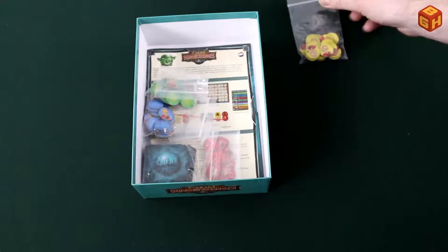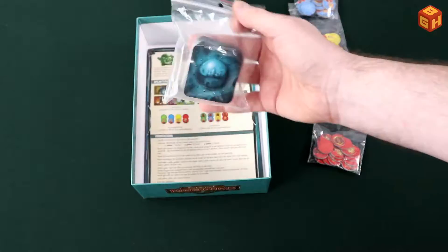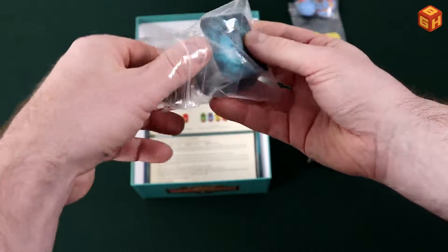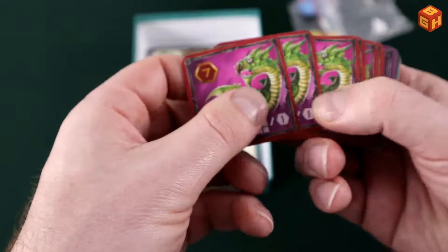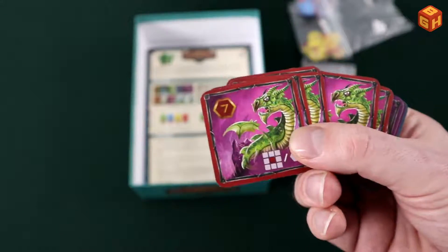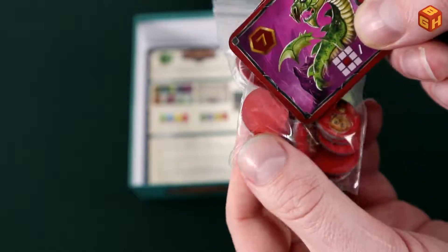You get tokens on a punch board for four colors, and they also included some ziplock bags to store them in. Then you get a pack of small cards, also with a ziplock bag. They are very small and have a decorative back. On the front you have several different factions.